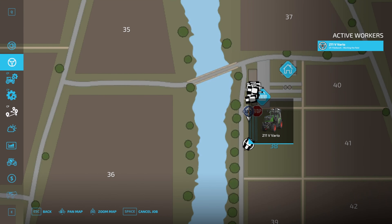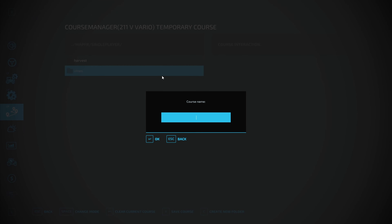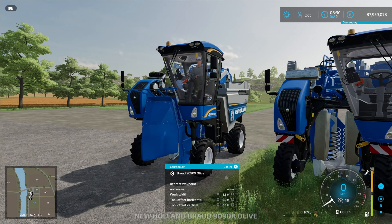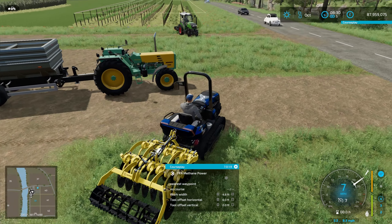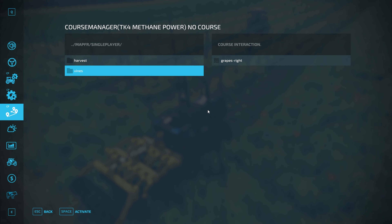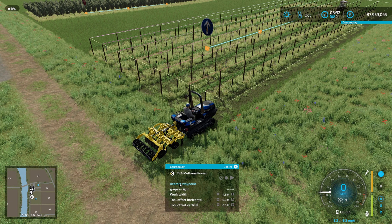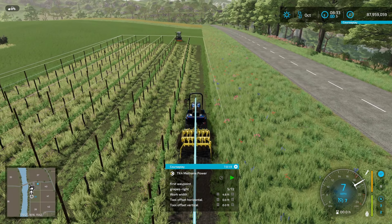You can go into the Courseplay menu, select the courses menu, create a new folder for vines, and save this course as 'grapes right.' Then jump in another tractor — we've got the little New Holland here with the cultivator on the back — and we'll get this guy going as well because you can run them at the same time. Load that course up, hit first waypoint and go. And there we go — we have mulching and we are now cultivating in our grapes.